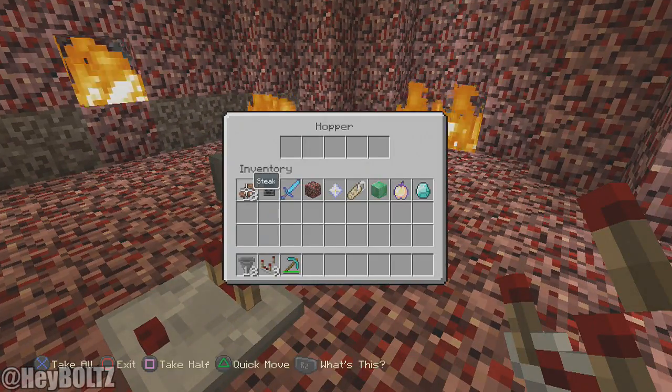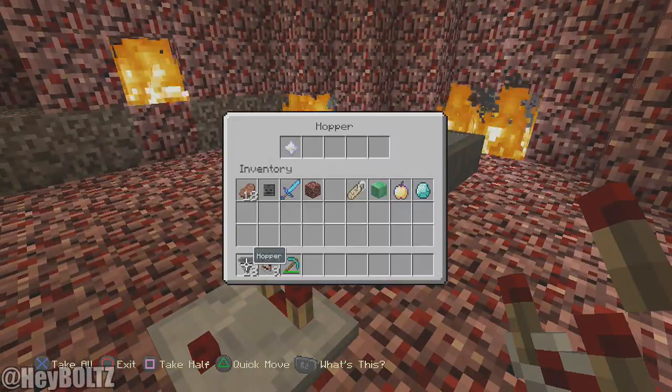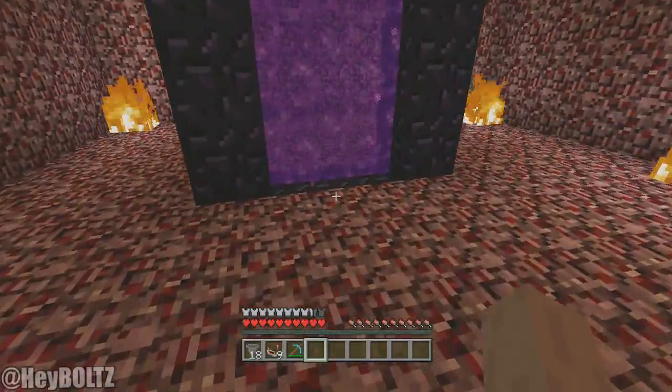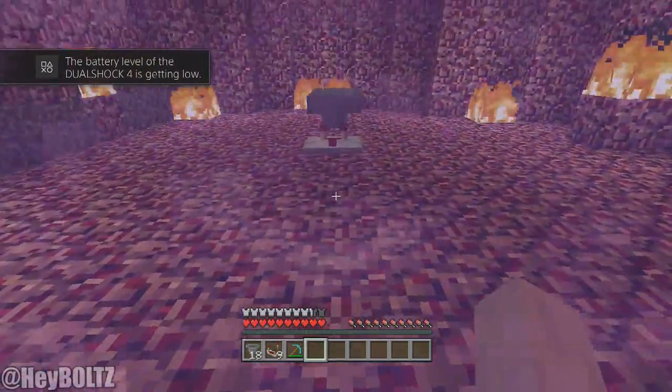So this is the setup so far. Put in the item you want to duplicate — I'm going to duplicate a nether star. You can see the nether star going back and forth from hopper to hopper. What you actually have to do is go from inside the Nether and then out of the Nether — my battery is going low.